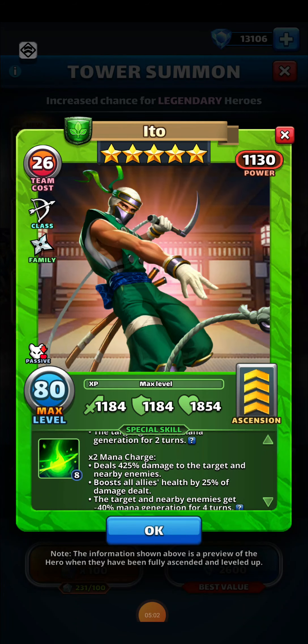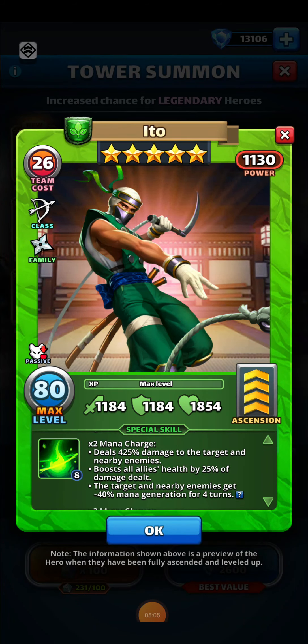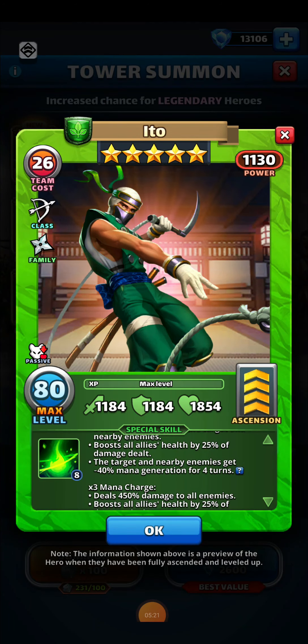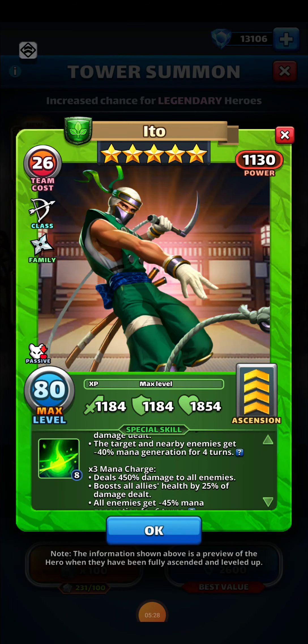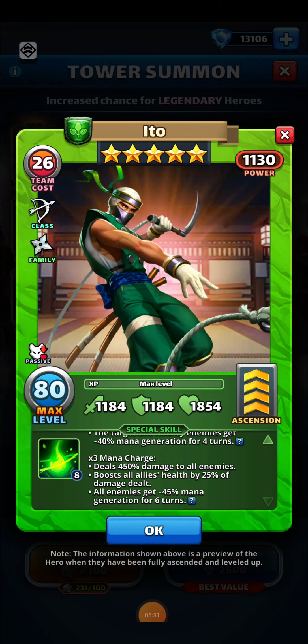His second charge, which usually activates in about 10 tiles depending on your mana increase, deals 425% damage to the target and nearby enemies, boosts all allies' health by 25% of the damage dealt, and the target and nearby enemies get minus 40% mana generation for four turns. The third charge, usually taking about 15 tiles, deals 450% damage to all enemies, boosts all allies' health by 25% of the damage dealt, and all enemies get minus 45% mana generation for six turns.